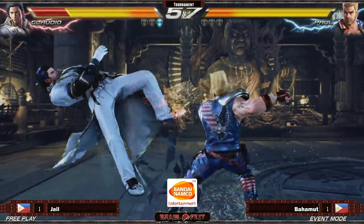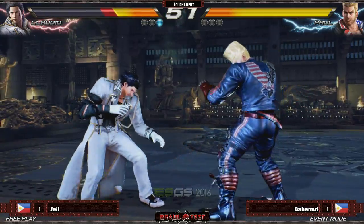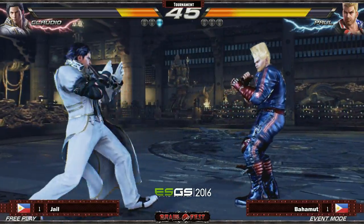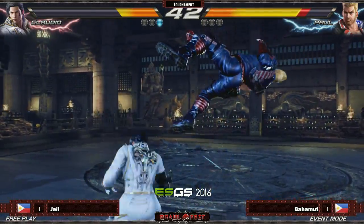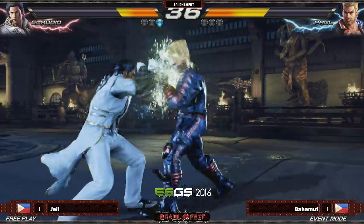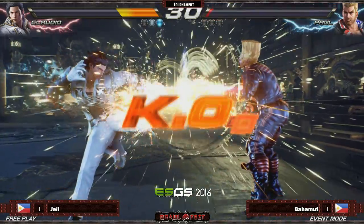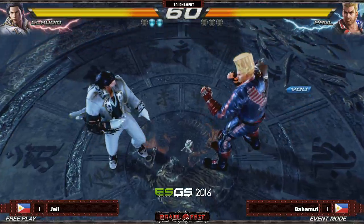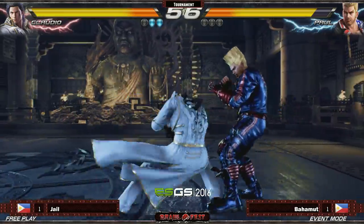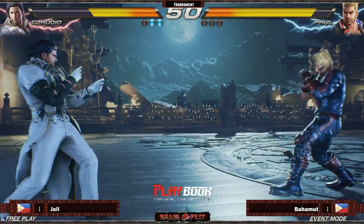The F2 — there it is again, third time this set. Didn't push through with the wall combo though. Still Paul has that damage advantage — just one death fist to do it. Bahamut measuring up. Jail gets that counter hit — nice, but no juggle adjustment. Forward three, homing move — two rounds straight for Jail. And there it is, ladies and gentlemen — that death fist! That's what we were talking about.